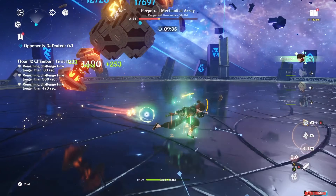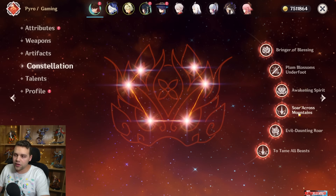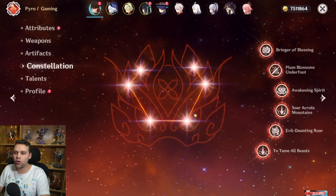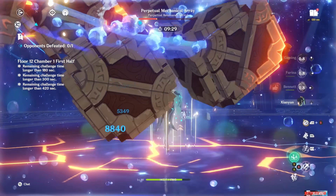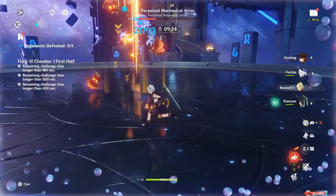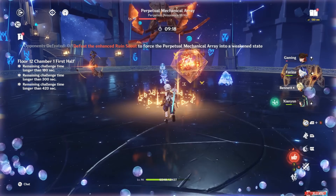Despite this, he's an extremely fun and very strong DPS, especially when you get constellations. His big constellations are C4 and C6. Is he worth building if you don't have C4 or C6? My opinion is simple: if you've watched this video, tried him in the trial run, and you like that playstyle and want to build him, as long as you plan to get C6 eventually, he is worth building at whatever constellation you get him at.